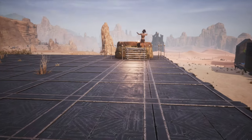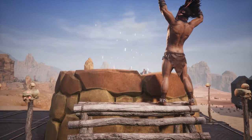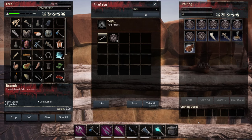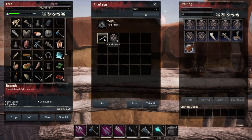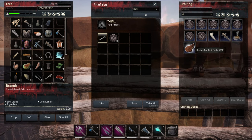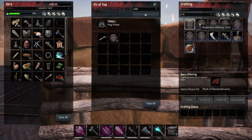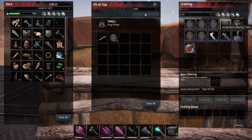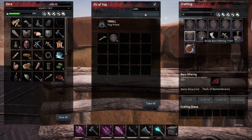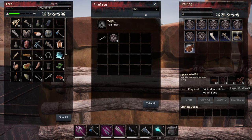The first shrine you're going to start off with in your base is the Pit of Yog. If you open it up you'll see I have just a plain Yog priest — that's a tier one. This is the Flesh of Memories, the Yog Cleaver — this is how you actually get your flesh to make purified flesh. You can trade in any one of these things in order to get manifestations of zeal, and then we have our cleaver and our cudgel.